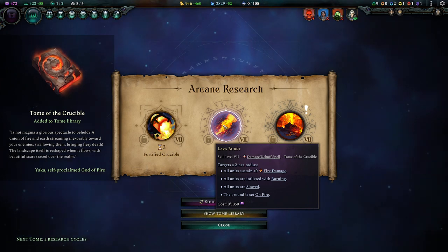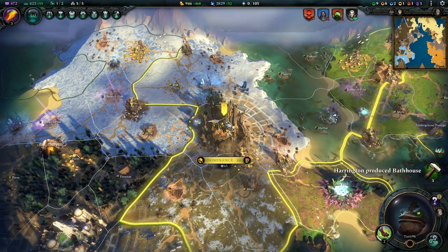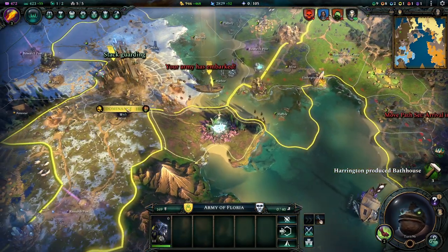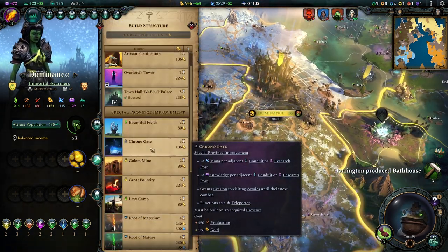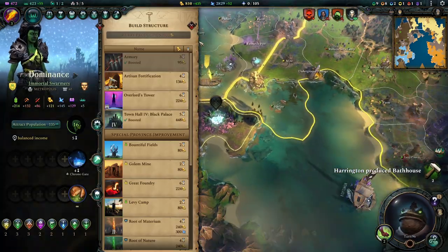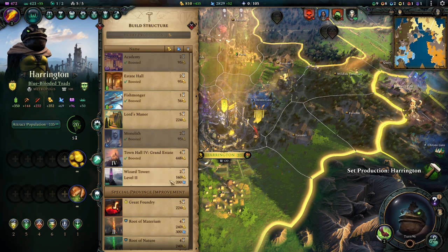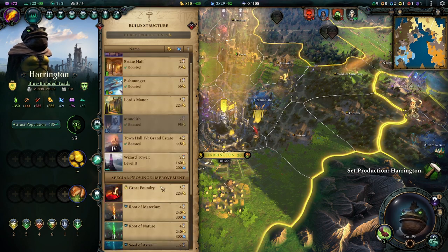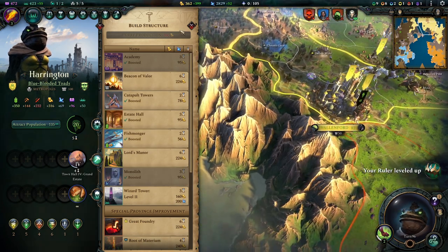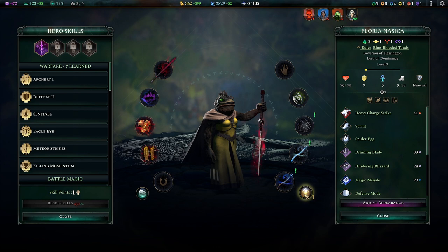This is extremely, extremely good — this is really powerful. There is the Dread Knight that we ordered, so let's bring him home. I wanted to build a Chrono Gate here. We'll just replace the quarry here — that's fine. We built the bathhouse, so what can we do for you now? Build this? I think so — we'll build it. Don't really have a big reason for doing it, it's just kind of there.